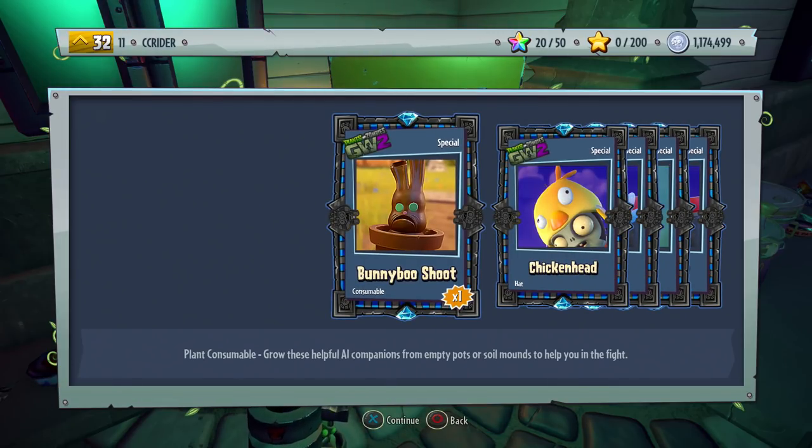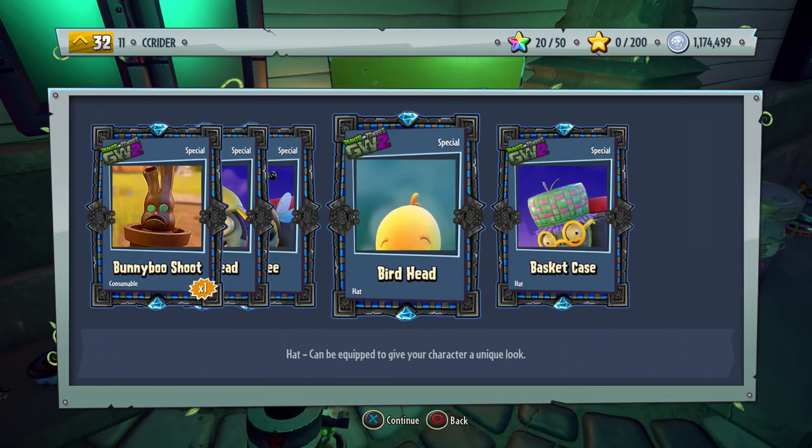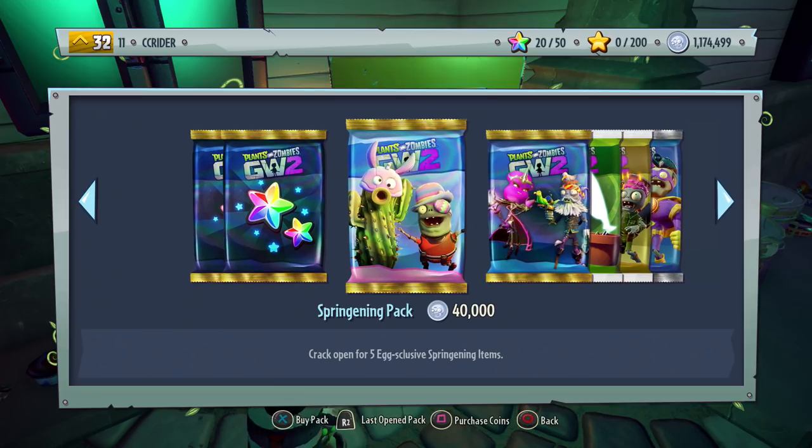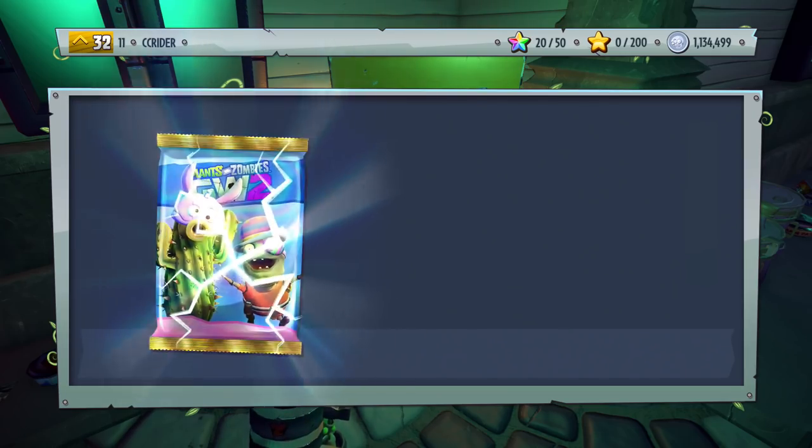This is the Bunny Boo Shoot - look at this. It's a consumable item, it's a chocolate bamboo. That is very cool. So I've got the Bunny Boo Shoot, the chicken head, the honeybee, the bird head, and the basket case. The basket case is just a basket on his head - nothing too special, but it still looks pretty cool.